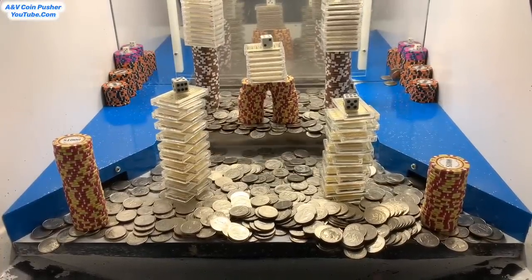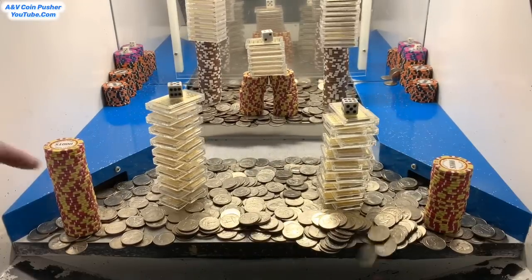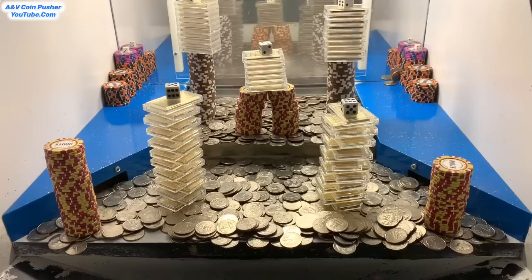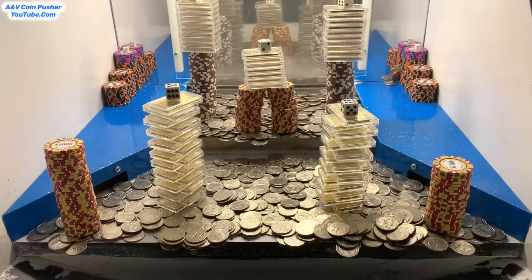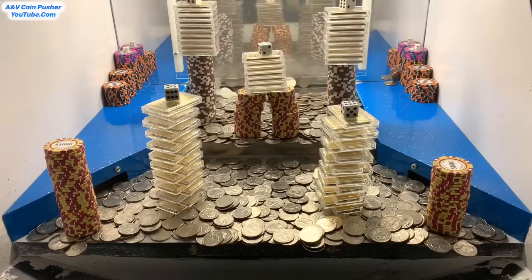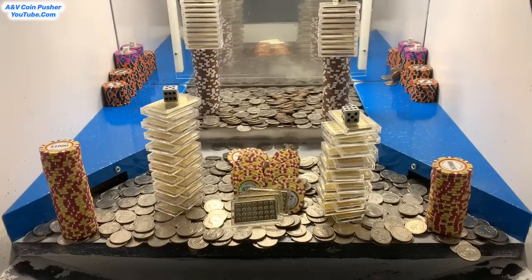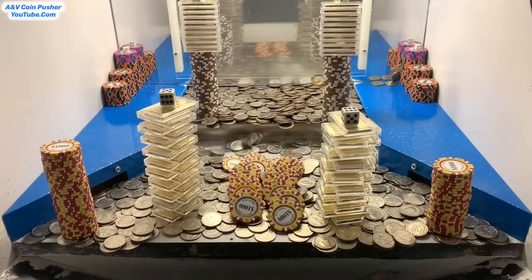I'm back. I cashed in that $5 chip — they took all those towers on the blue shelves and put them into the play field. Now about those extra $1,000 chip towers they put in there: it turns out a couple weeks ago I was playing and ended up losing a dice. They checked the security cameras and a dice had fallen over the edge when the loot chute got too full. So this is their way of apologizing — they added three more $1,000 chip towers, a couple more gold bars, and a dice.